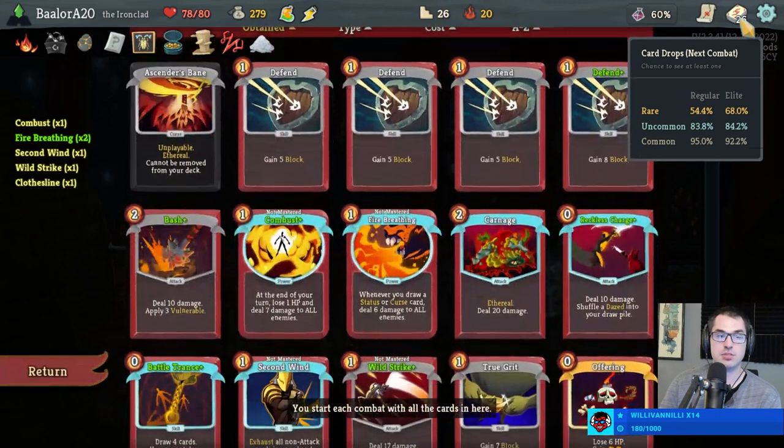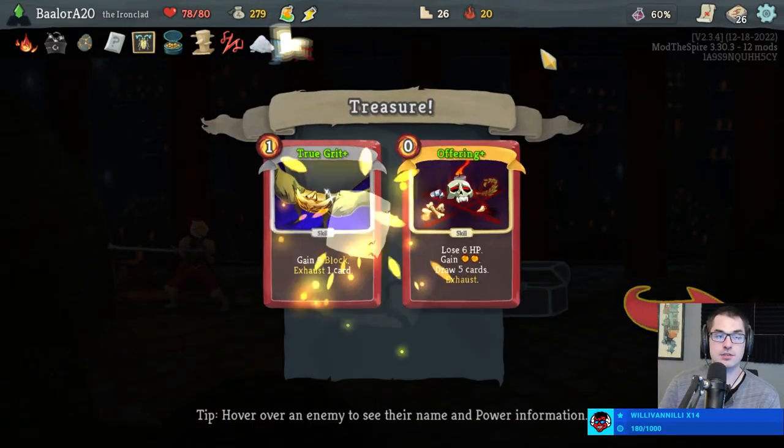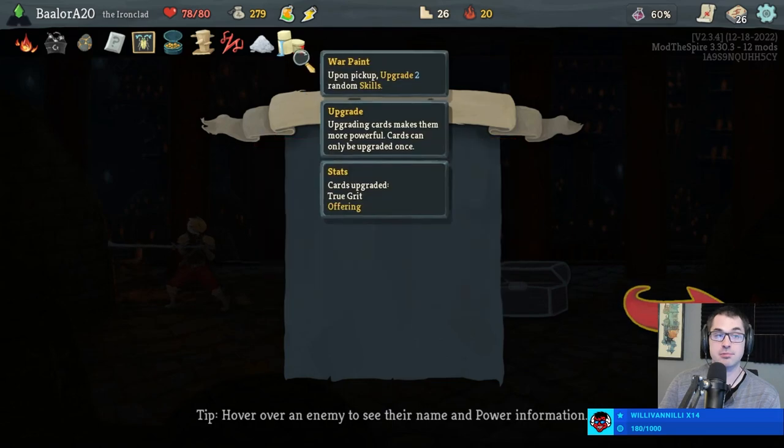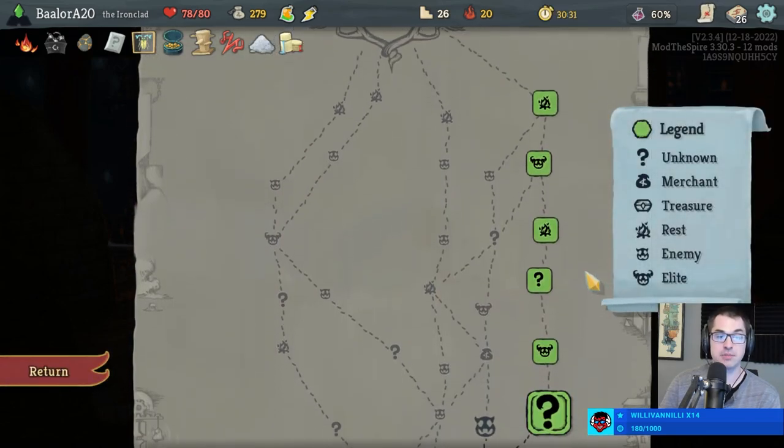War Paint — upgrade two skills. Sure. True Grit and Offering is a pretty good War Paint. I've got no complaints about that.